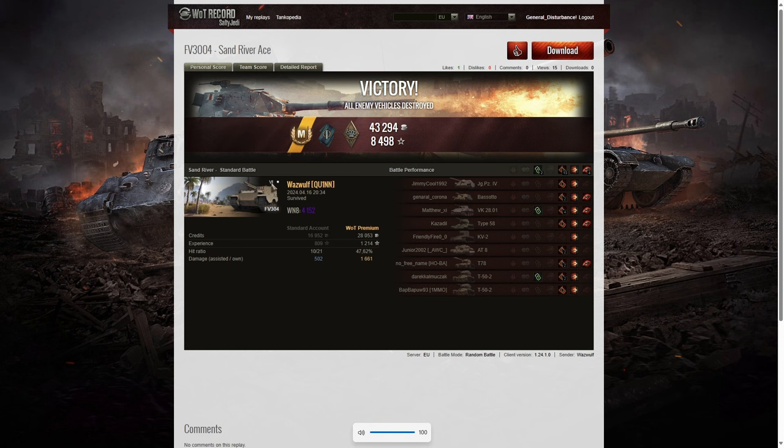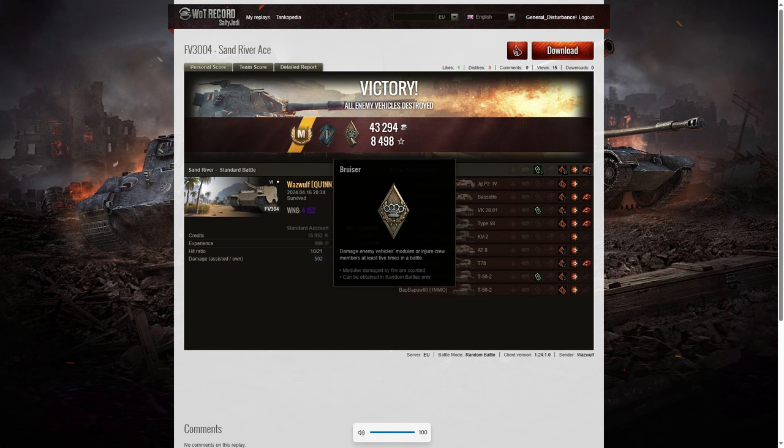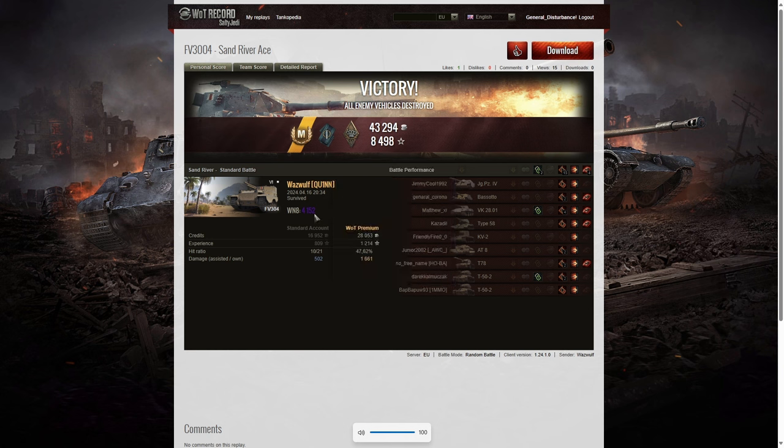Here are the end of battle stats. That was an ace tanker game for Waswolf in the FV304. He managed to get a Fighter badge for getting at least four kills, and with that last kill he got the fourth one. He also got a Bruiser medal for getting at least five critical hits — in fact, he got 15. And he got a WN8 of 4,152, which is super unicum standard.